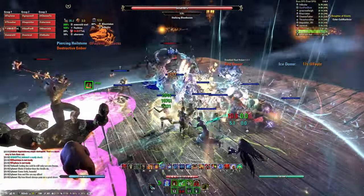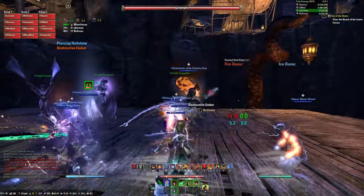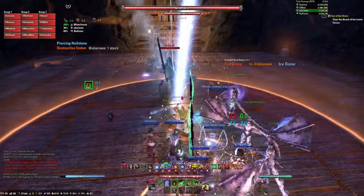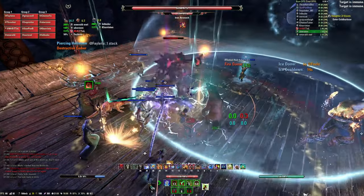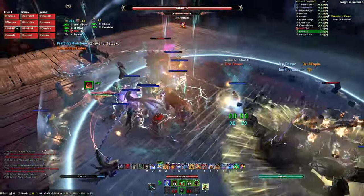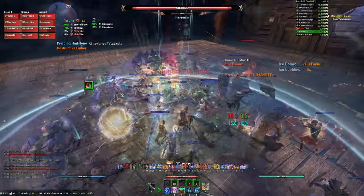Jumping into the first phase — after killing the initial adds, one of the bosses will jump down at random. Healers should handle the domes during this phase. Atronauts will spawn at 80% and 75% boss health. It is important to prioritize the Atronauts before the boss reaches 65%, as this will start the teleport phase.